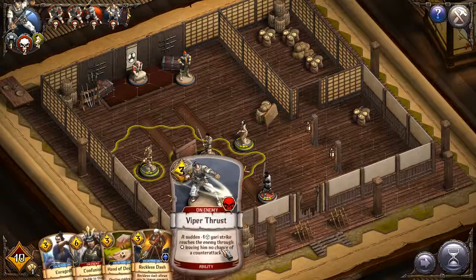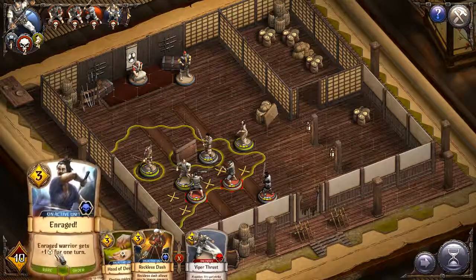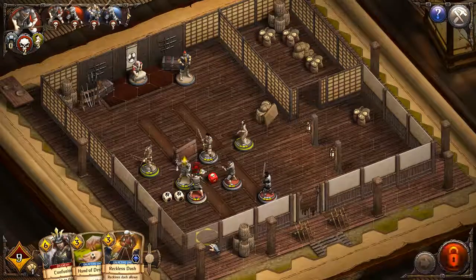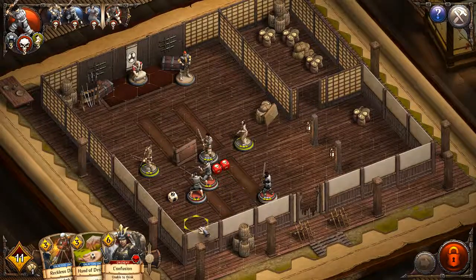It seems kind of annoying that I cannot pick which person goes first — this guy has to go first because he has the most speed, which limits tactical options for deciding turn order. I don't see any way to change that. Whenever you hit somebody from close range there is an automatic counter attack. We're going to make him enraged so he gets an extra die. There's the counter attack — this guy just really kind of sucks and he's going to die. There he goes, he died. This is not going well.